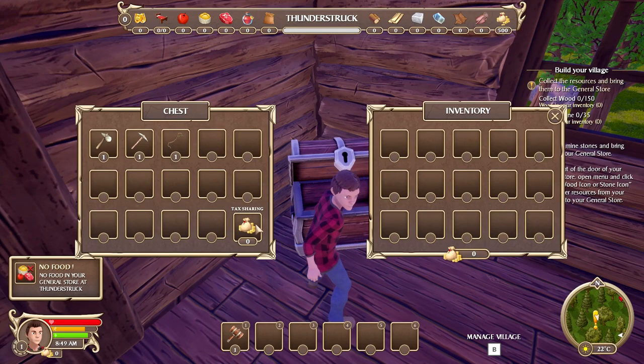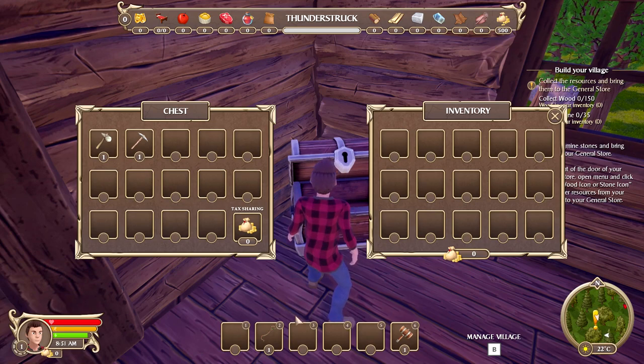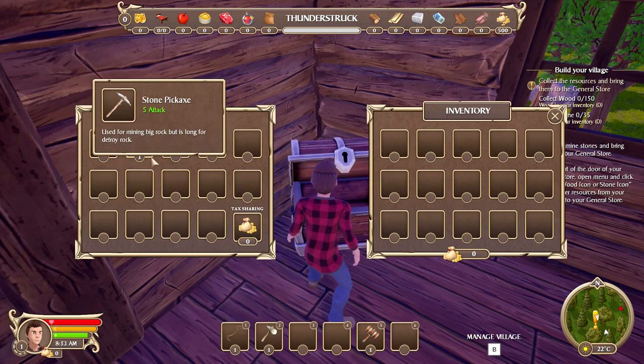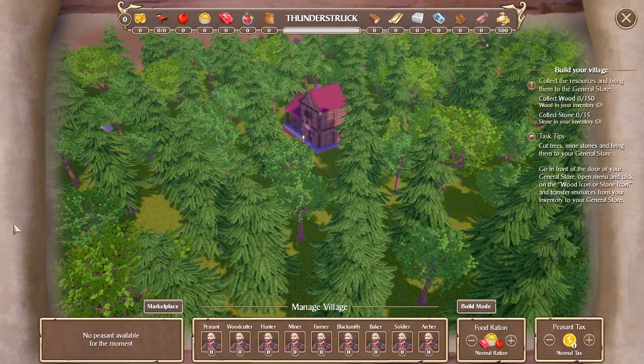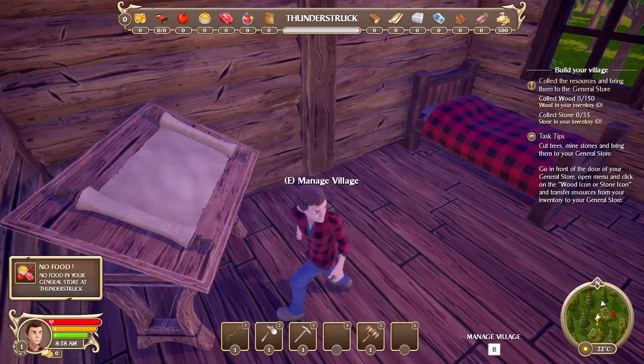There's a chest - we actually have zero dollars. Tax sharing. For right now we've got a hammer - I'll put that at the end. We'll take the axe and stone pickaxe. Excellent - nice way to start. We can sleep right here and manage our village right there too. It looks like we'll have peasants, woodcutters, hunters, miners, farmers, blacksmiths, bakers, and of course soldiers and archers.